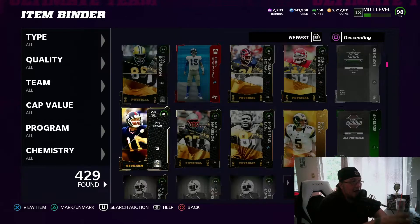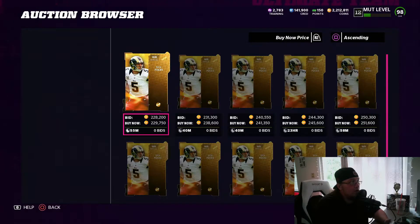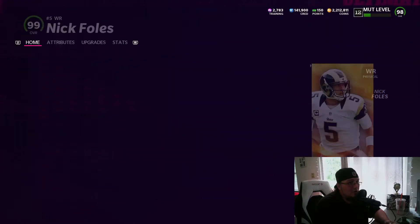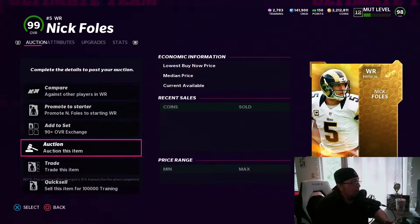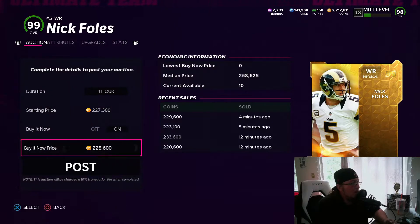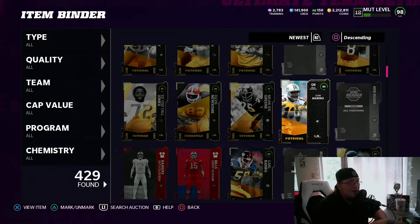The odds definitely feel boosted today. We did get a Nick Foles golden ticket — he's already down to 229k, which is absolutely insane. This card was selling for 300,000 coins yesterday. We are now up to 165 golden tickets pulled for the entire year, so we're absolutely killing it.